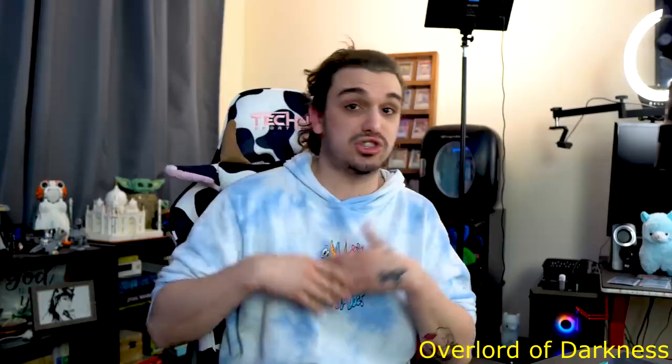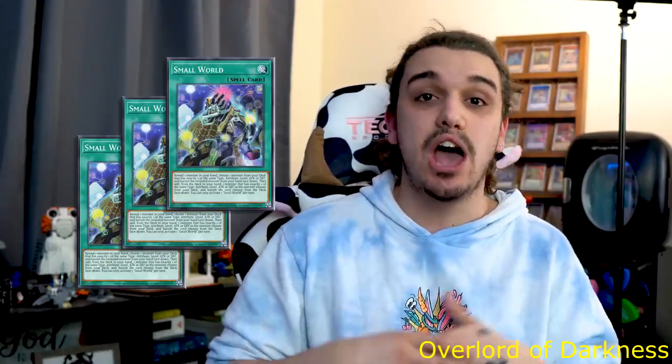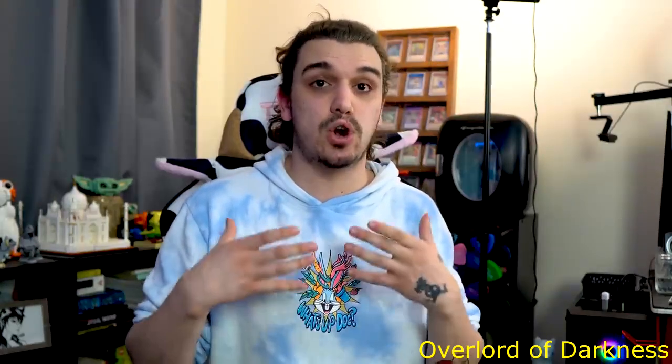Balancer Lord, Call by the Grave — where you play around Small World. Monster Reborn is just a generic Droll & Lock Bird. Get an initial Cynet Mining out of it, and you're gonna have the 4th, 5th and 6th copy of Balancer Lord. Firewall Dragon is extra strong — this is not only a way to reach your unlink board, but it's also the primary board setup. You're gonna be setting up for your lingering monsters.